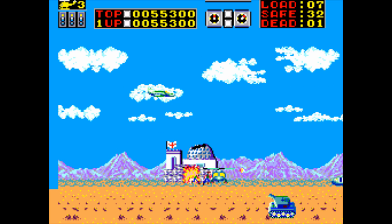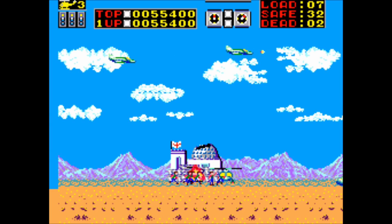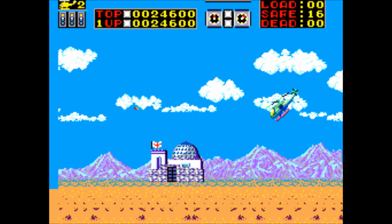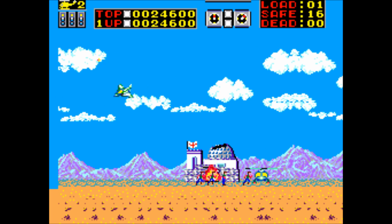Your sole mission in Choplifter is to rescue hostages from the enemy base, but only 40 of them. Blast open the enemy barracks and hostages start running out for you to pick up. Once you land, the enemy starts sending in tanks, so be ready with your bombs.